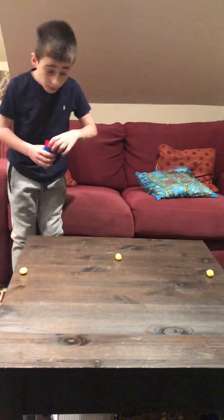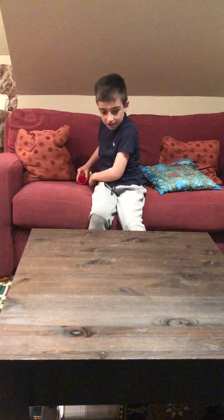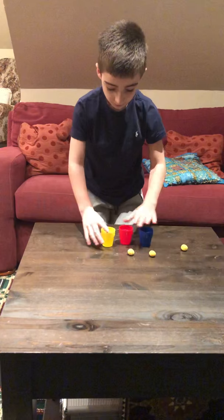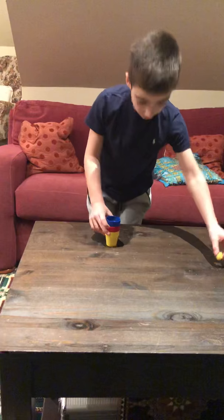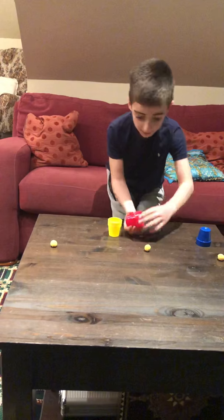I'm gonna show you how to do that - it's a good trick. You actually have four balls - look: one, two, three, four. You go like this: put one in the middle, then put one there, and then one there. Then you put three in the top and you're like 'I have three balls - one, two, three' - and then I have three cups - one, two, three.